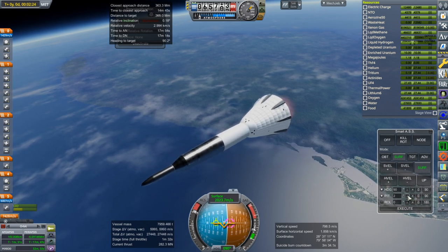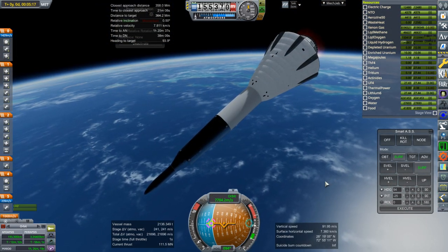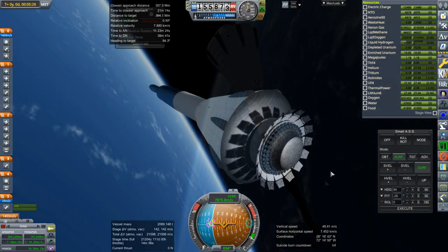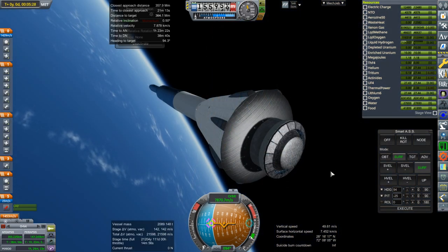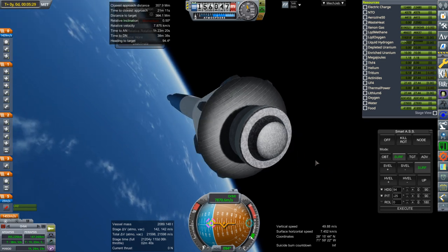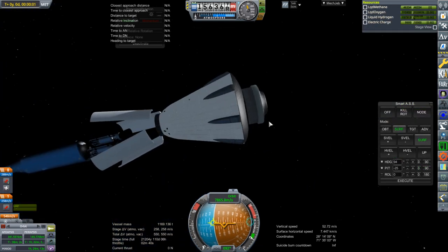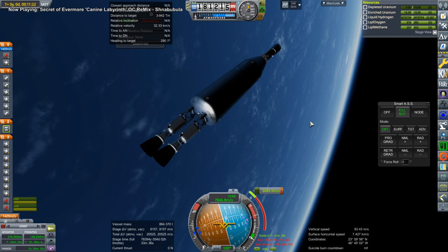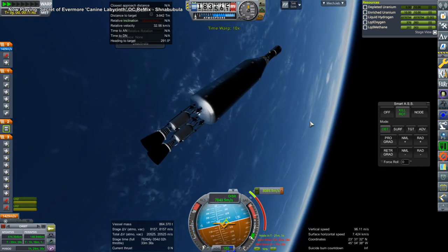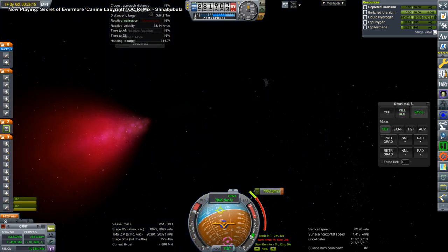Controlling an SSTO is always interesting because you really have to manage the ascent properly — I didn't quite do it right, which is why we were pointing down to correct. I'm really proud of the flap closure on the Aerospike SSTO which protects the engine on descent, though we are not bringing it back this time. The little pods on the side of the Daenerys have two Raptor engines each for a descent burn to set down safely.